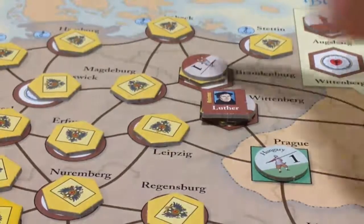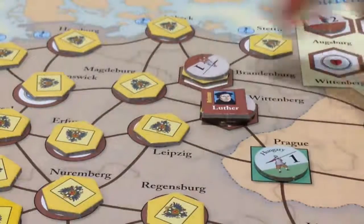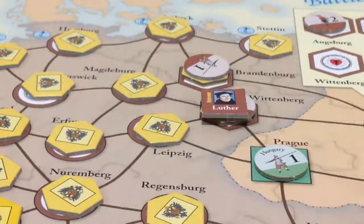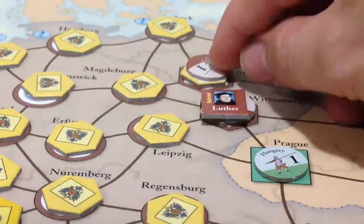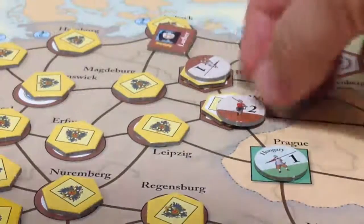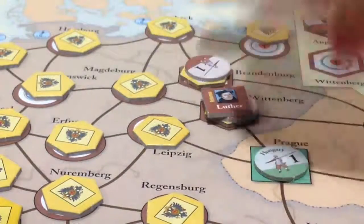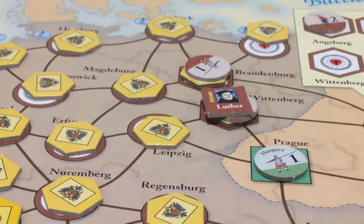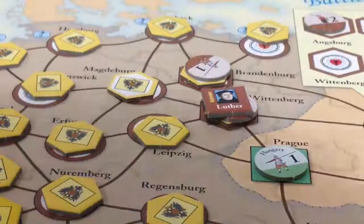Brandenburg has been converted. Next, we'll go for Magdeburg, because we have a Protestant space here, a Protestant space here, forces here and here, and Luther. So we get lots of dice. Let's count it up: one die for a Protestant space here, one die for having Protestant forces in an adjacent space — that's two. Another die for the Protestant space here, another die for forces in Wittenberg, and another die for Luther. That's five dice, plus one extra because this is the 95 Theses phase — so we roll six dice. One of them was a six, so Magdeburg is automatically converted as well.